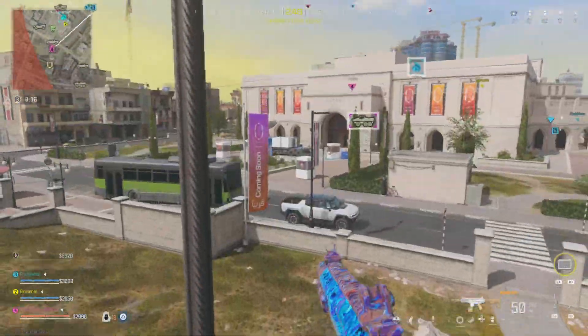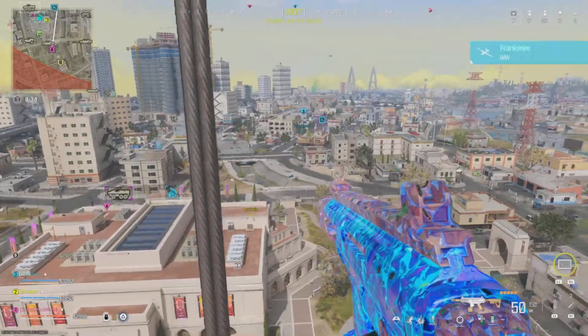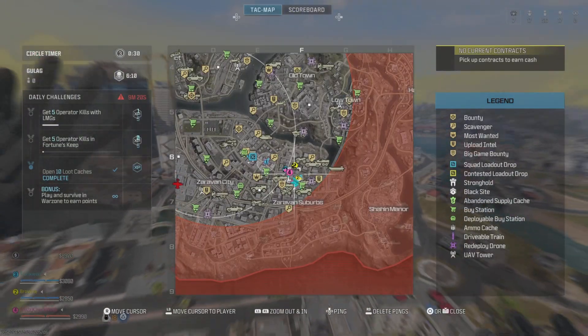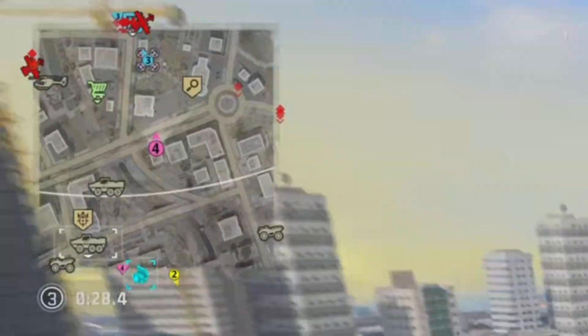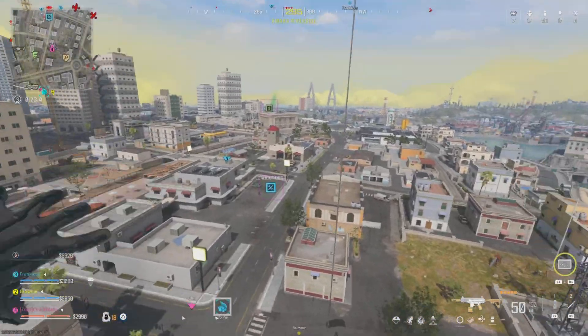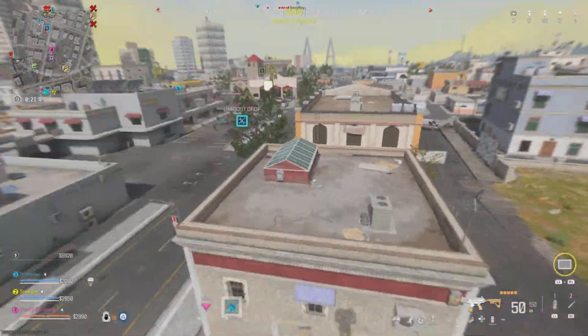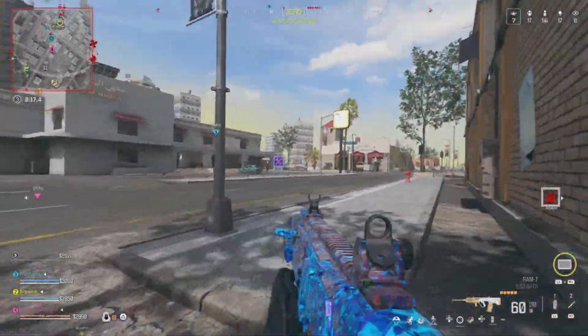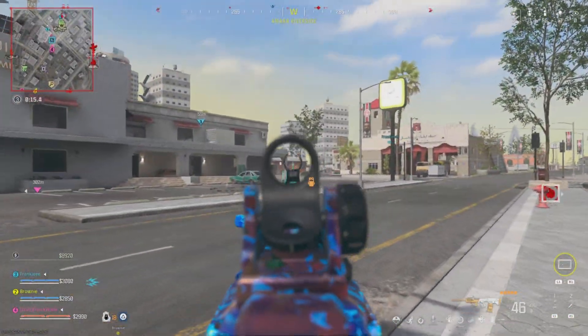We regroup again — once again, the zip line is very important, always using them. I pop a UAV, check the map. I don't see anyone on the map but on the radar I see a kid right next to me. Then in front of me on the map there's a full team — more kills. When you're on a burner you want to push where there's more action, keep your burner alive.